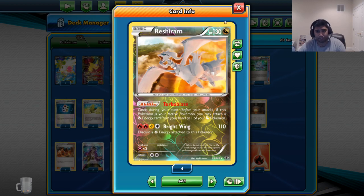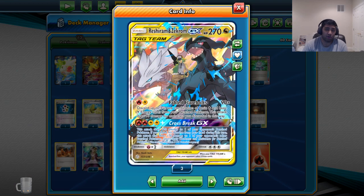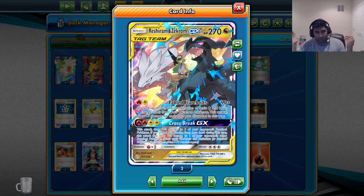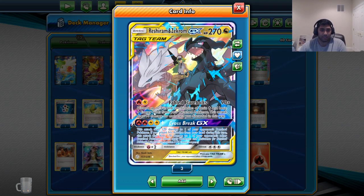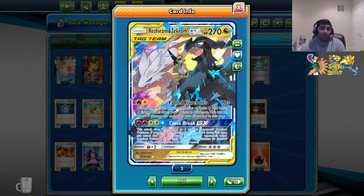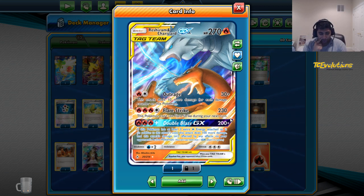I think three over four Reshiram is fine — the fourth one didn't really make a difference, and I'd rather have a spot for this guy. There's three Reshiram and Charizard GX because I also don't mind opening him; he's a really good opener. I don't play any lightnings, and that proves a big problem against things like Honchkrow or decks that say no special energy like Neuvern. So Flare Strike and Outrage are really good in those matchups — being able to use a basic fire energy attacker is key.